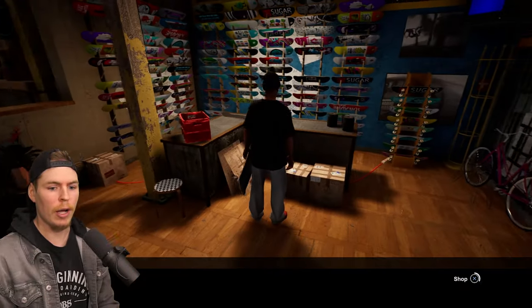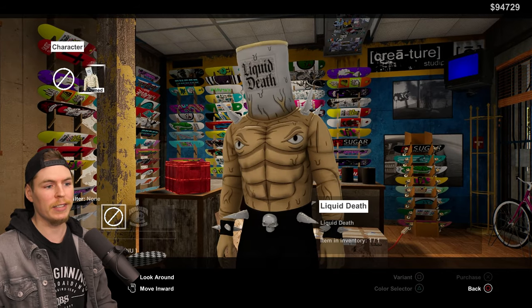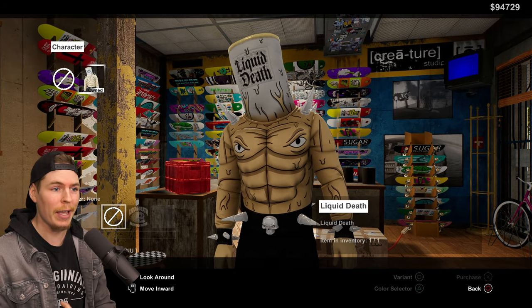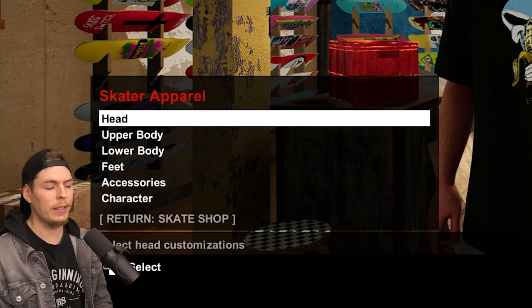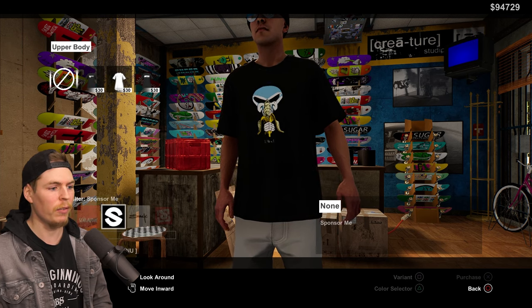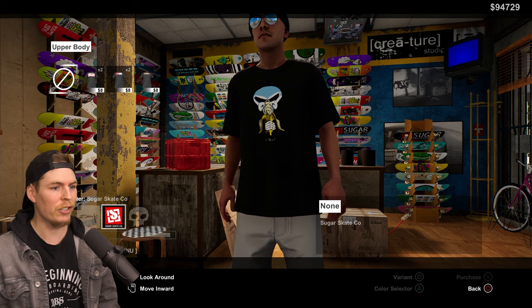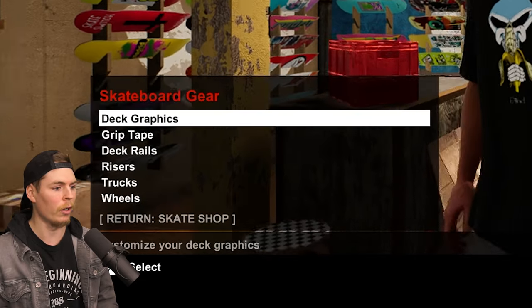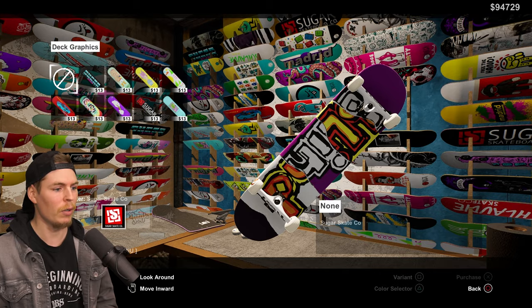Now let's move on to mentioning the turtles and all the other stuff. If we make our way down to the skate shop and go to character, you're going to see that we only have the Liquid Death guy in here — we don't have the turtles anymore, you can't buy them. Same goes for any of the TMNT merch. If I go to upper body and skip to where TMNT would have been, you'll notice there's no longer a TMNT section. No clothing, and for board graphics, you don't have the board graphics in here — TMNT would have been right here.